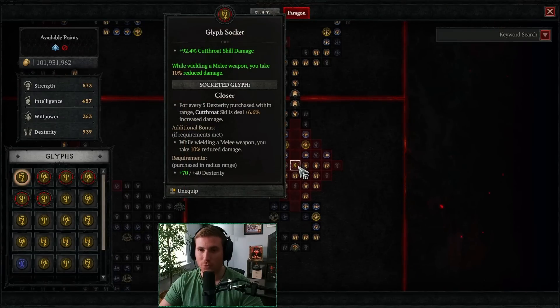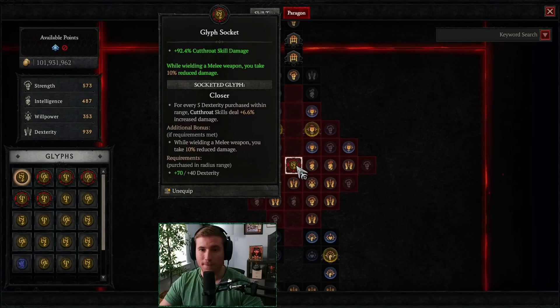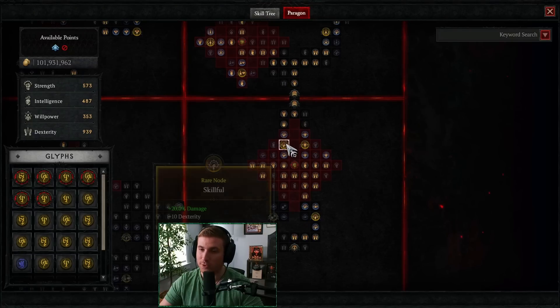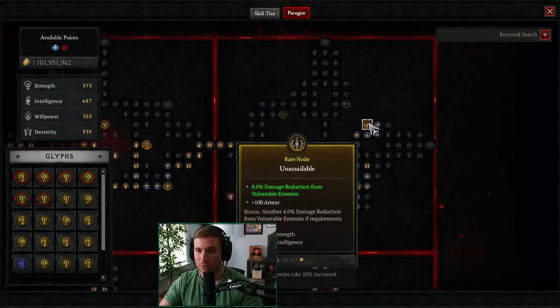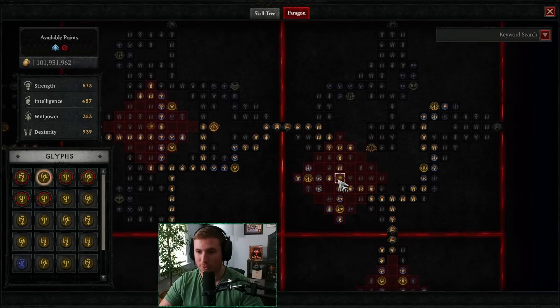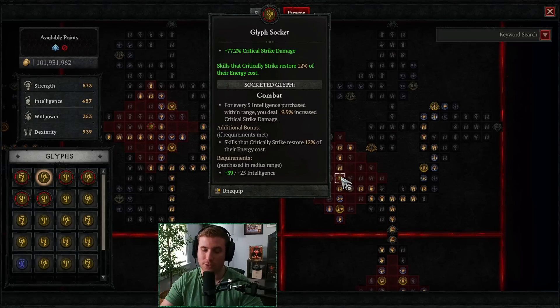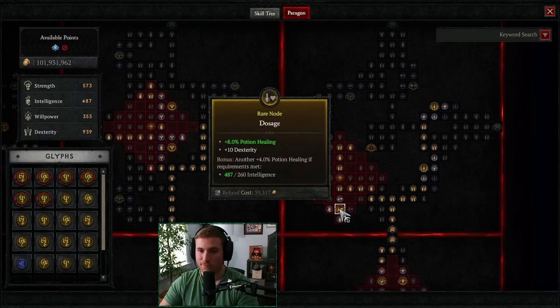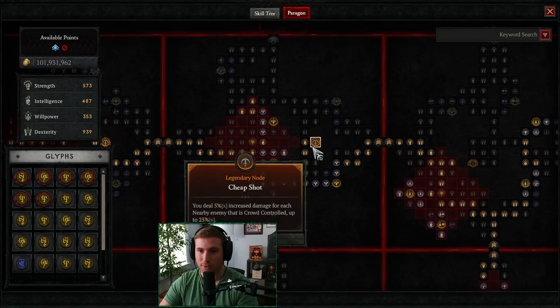For the Paragon Board: we start with Closer, which gives us cutthroat damage — that's our Twisting Blades damage scaling everything — plus some damage reduction. We pick up Armor nodes wherever we can. I dropped Exploit Weakness in favor of grabbing more Armor specifically for Tier 100, because Armor is very important for this build. Combat is still important for Energy Cost — skills that critically strike give us 12% energy cost back, so we still run Combat to sustain spamming Twisting Blades when Poison Imbuement is up.